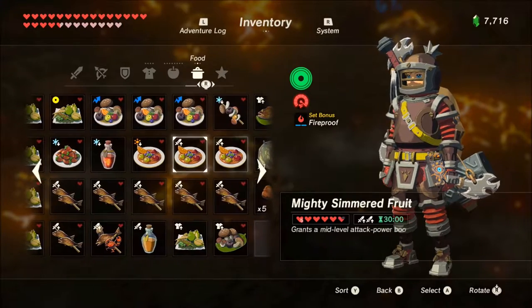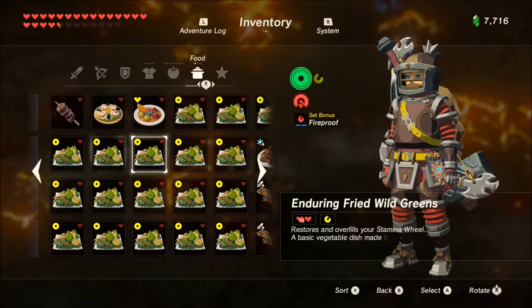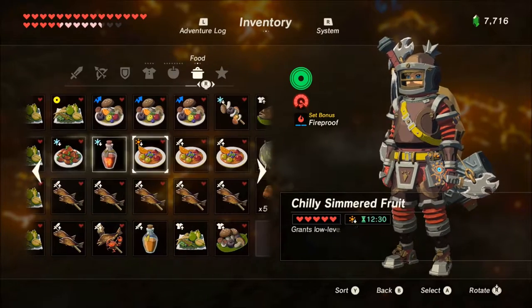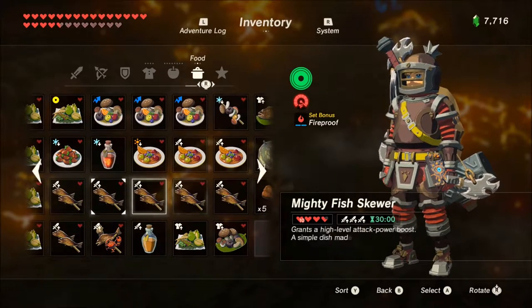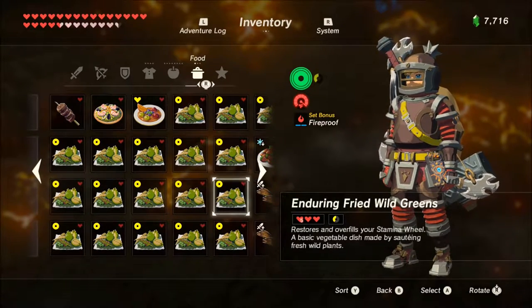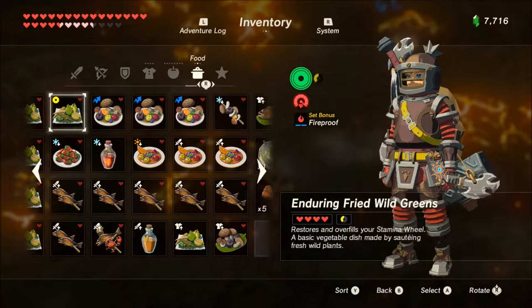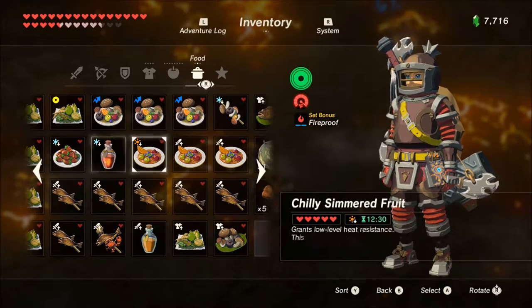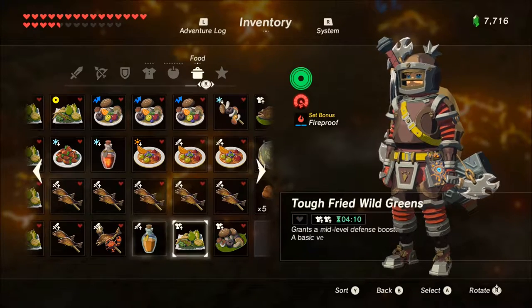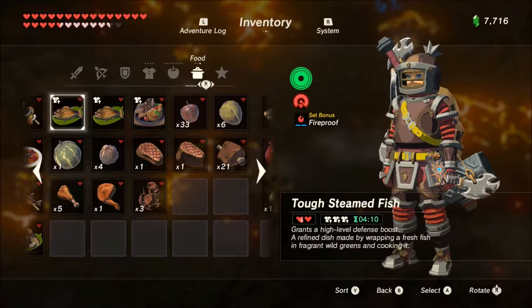This is what I like to do for just heart-replenishing food, because this stuff stacks up on top of each other. Versus a dish from the cooking pot — each dish takes up its own inventory space. This method allows me to make more of the important stuff, such as stamina meals, haste meals, weather-resistant meals, attack-up meals, and defense-up meals.